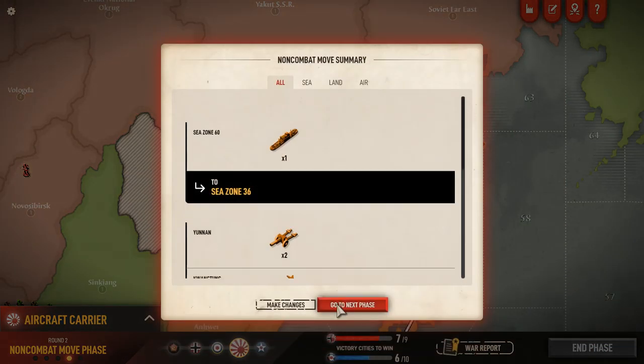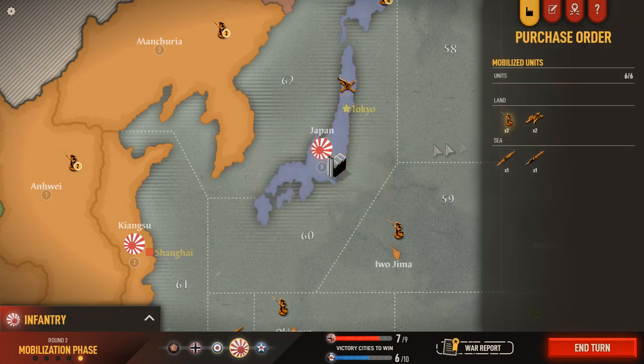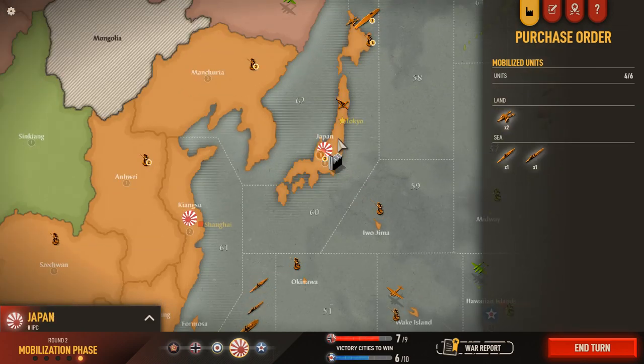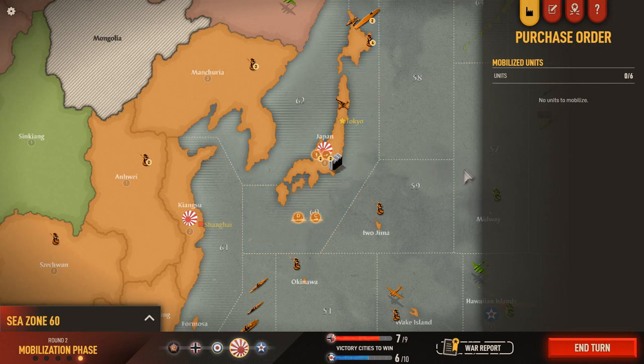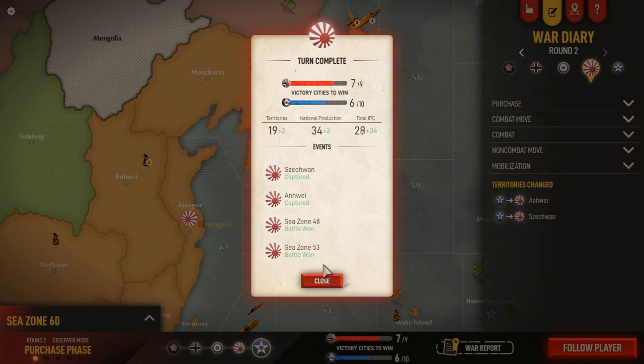That'll end the phase. Next phase is mobilization — we need to place these new Japanese units. All of them have to be placed in Tokyo; it's the only place you can build to start. So we'll put our four ground units here, and we've got our two new naval units off the coast of Japan as well. That'll end the turn. Now we're going to move into the American phase — we're going to have no idea what's going on. Japan got two more territories, two new national production, and 34 more IPCs.